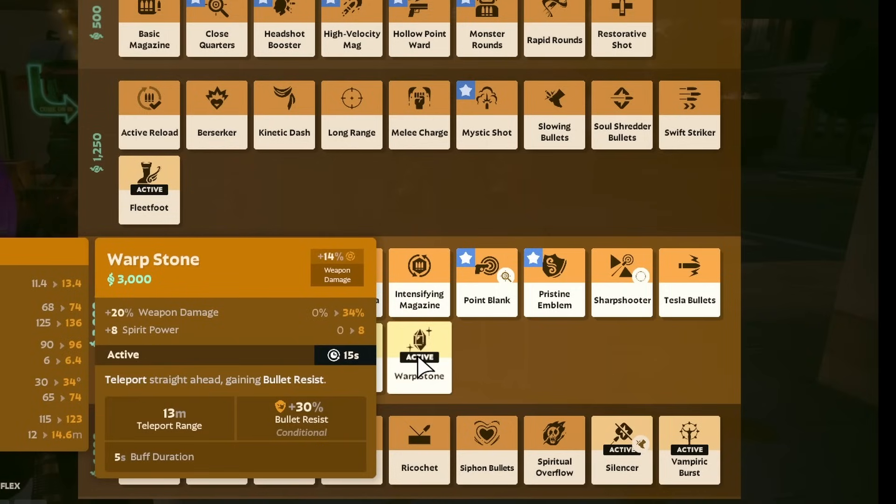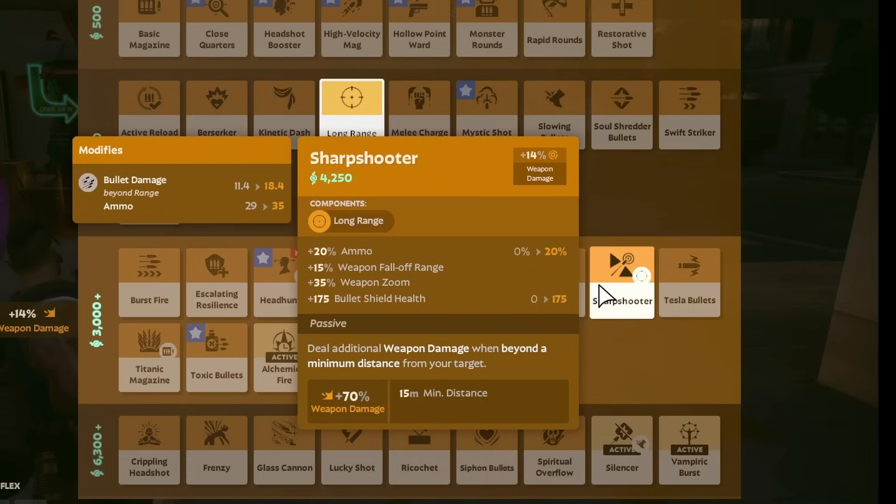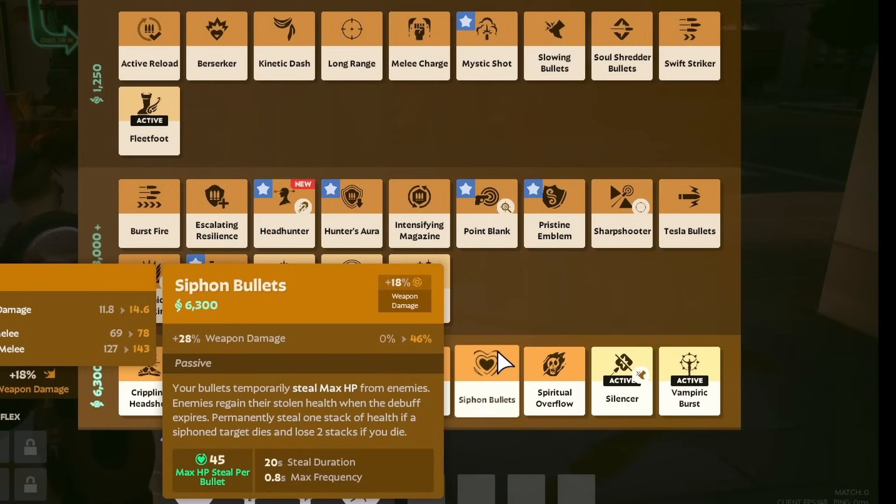Warpstone had its bullet resist reduced from 40% to 30%. Sharpshooter no longer provides bonus headshot damage, but gets more bullet shield in return and also gets 10% extra weapon damage. Siphon Bullets loses 12% weapon damage, so it's more focused on the actual passive now.